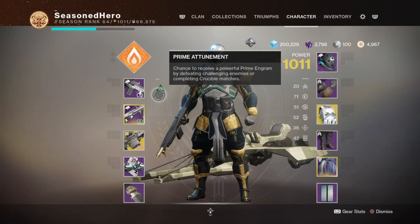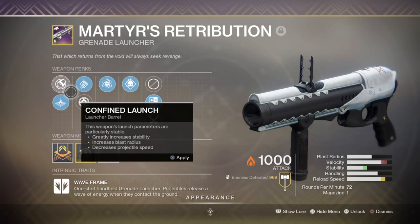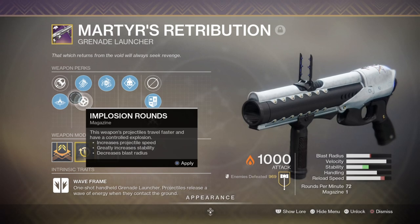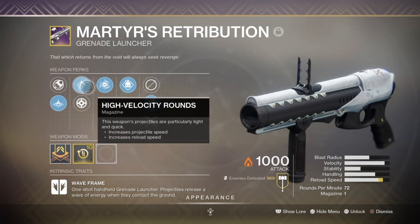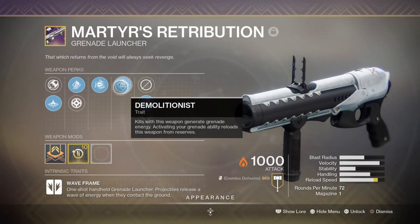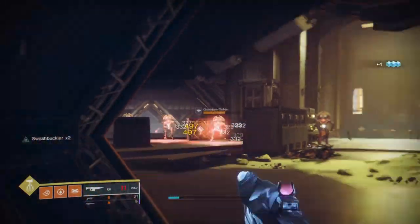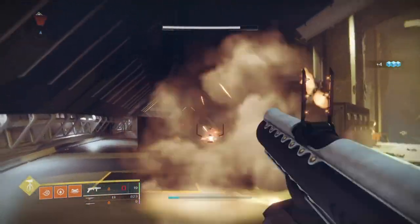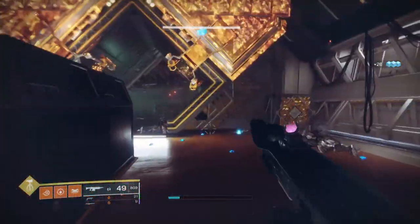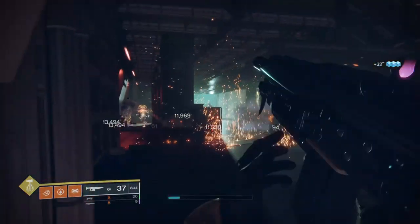For weapons, the two main ones are the Martyr's Retribution grenade launcher and Xenophage for their innate solar splash damage. Martyr's Retribution was a fan-favourite last season — a new grenade launcher frame type offering the same effect as Firebolt grenades, though its duration only lasts a few seconds. From testing, firing it and killing enemies can create a Warmind Cell, so you can use both it and a Firebolt grenade to lock down multiple areas. Rolling Demolitionist on it keeps the combo going as long as you have ammo.